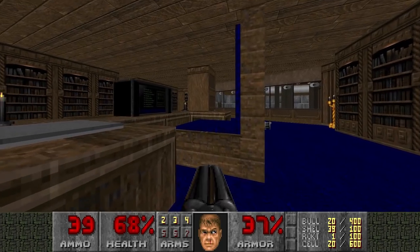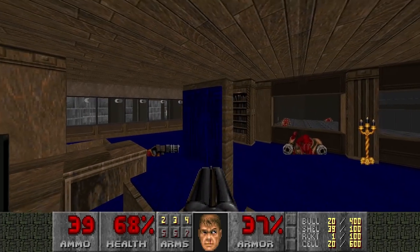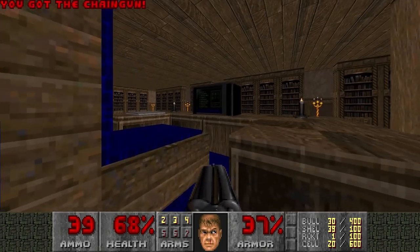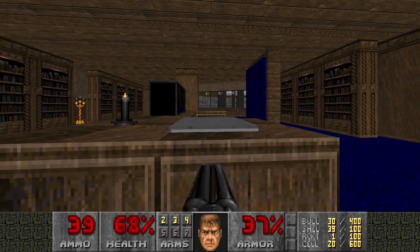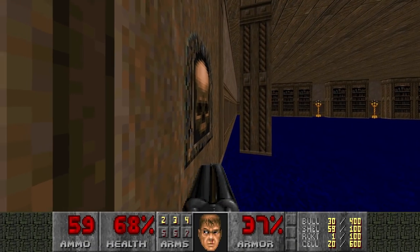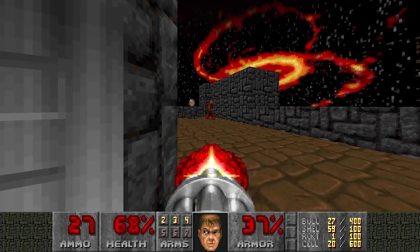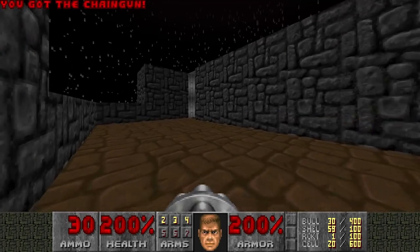I assume this is the Mancubus's desk, because he has a big butt so he needs a big chair. He has a nice computer panel here, and I guess a keyboard - I'm sure he uses a keyboard with those cannons. Let's check out this secret - it's actually a very useful secret here. It's a Megasphere. Very nice.